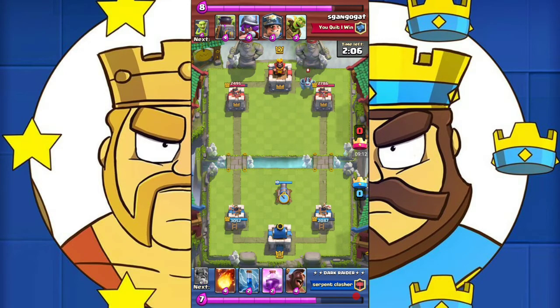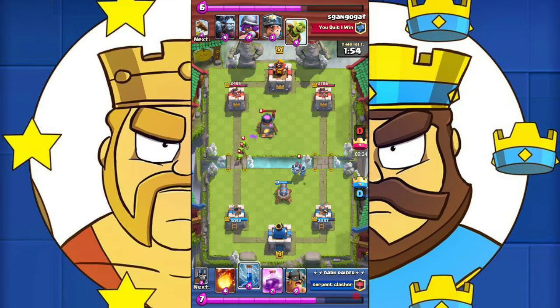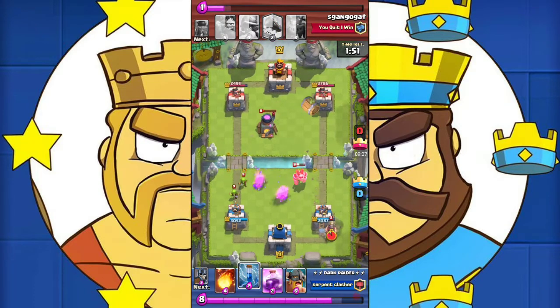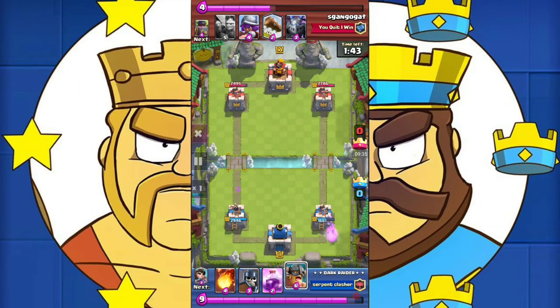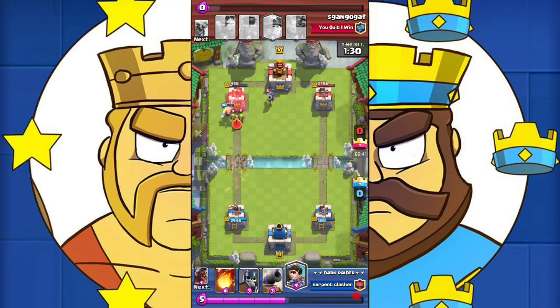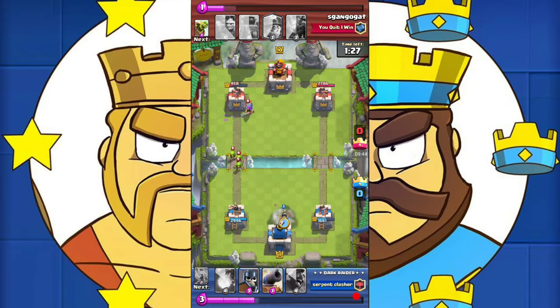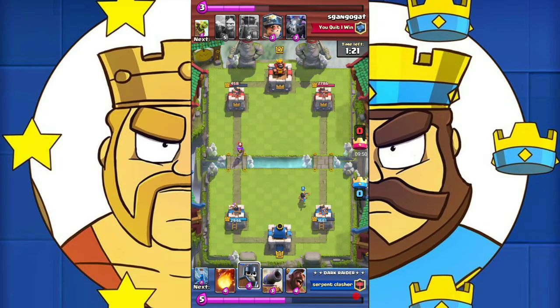Now we prepare for a big push by dropping the mega minion at the back, but we force him to spend elixir by dropping our hog so that he cannot support his mega minion — and that works. He then uses the goblin barrel and miner combo, but we have a zap to take care of that. We drop our elite barbarians and the rage spell, and the elite barbarians see the tower and completely demolish it from full health down to just 400 health. We place the guards to take care of the musketeer, because the musketeer does so much damage if left alone.